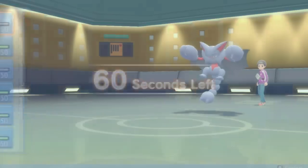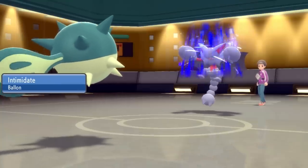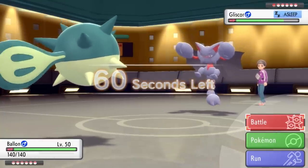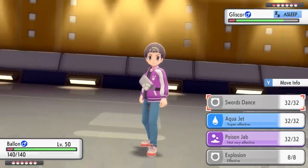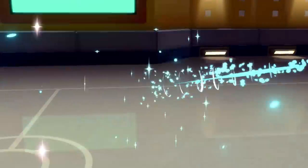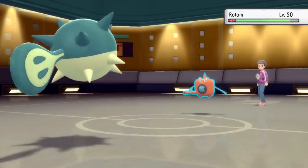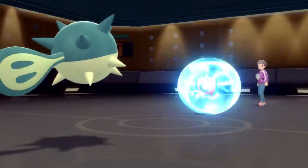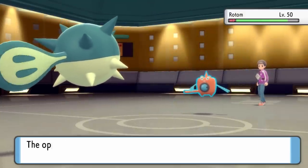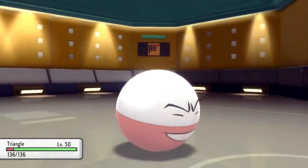I tuck Flareon in the back for later and switch into Quillfish to get some momentum. I can intimidate and potentially start setting up. He does have Rotom-Wash to stop Quillfish, but I test the waters with an aqua jet. He brings in the washing machine, which isn't going to do too much. I figure I'll try setting up again later, but for now I switch into Electrode — a veteran Pokemon if I've ever seen one.